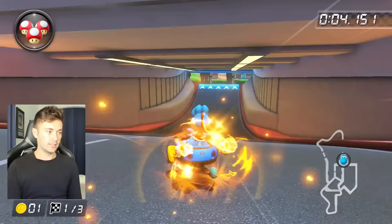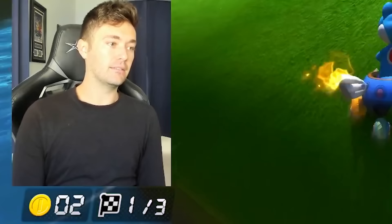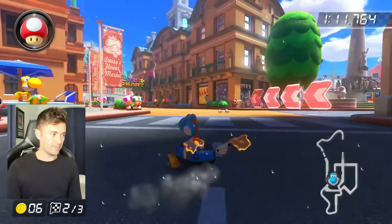There are actually a couple things I want to point out on this one. The first one everybody's aware of right now, but you can actually go up here and drift to the left, then cut out part of the grass, and use your mushrooms to do like a golden shortcut — which is really cool. You can combine shortcuts together. It's very important that you jump: mushroom and jump for that one. If you do not jump, well, you saw what happened.